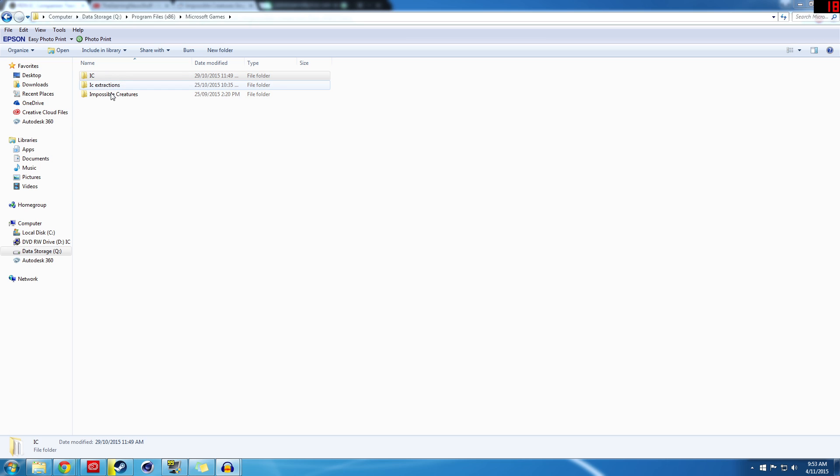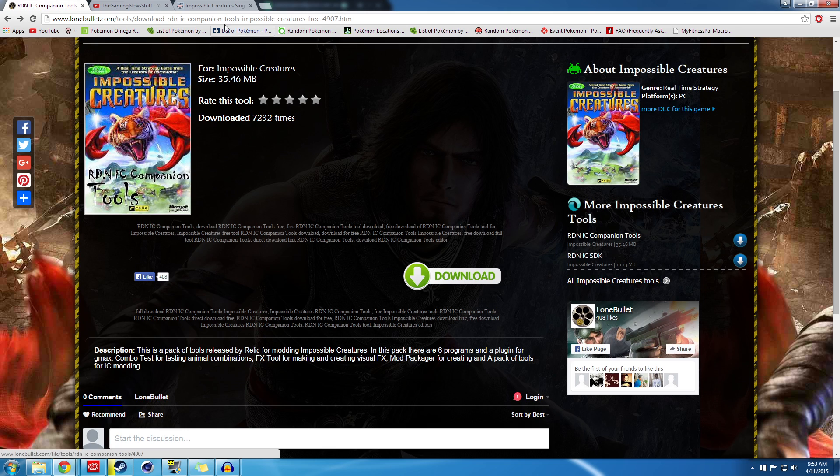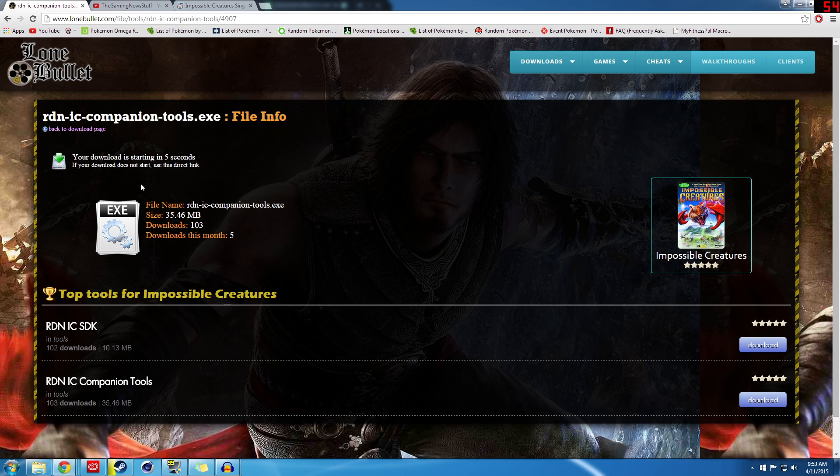The first thing we're going to do is go to Google, or whatever you use, and go to this link. I'll have the link in the description, so make sure to check there. Click Download on here, and this will come up. Your download will start in 5 seconds, and then you'll get this file.